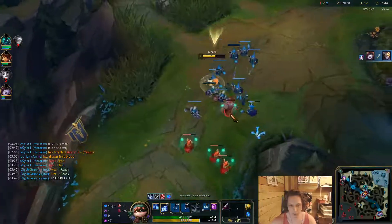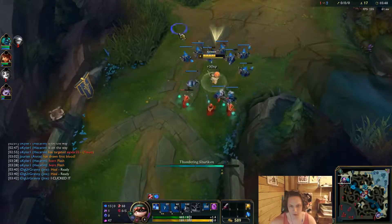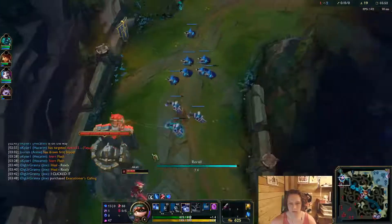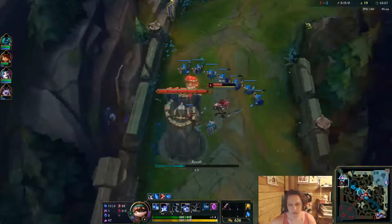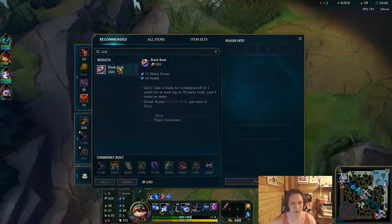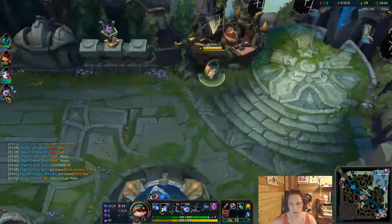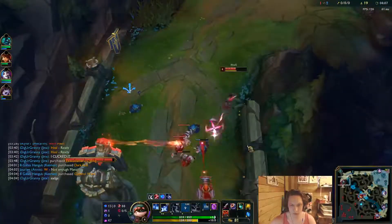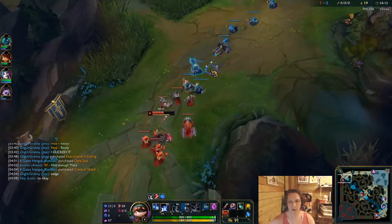Bot lane's slamming - never mind, Jinx is slamming herself. We're fine, I'm leaving. I'm gonna go Dark Seal and refillable because I can bully an Akali. I was thinking whether to go Cull or Dark Seal, and then I manned up and I chose Dark Seal. Let's see what she does - she can't shove this in time.